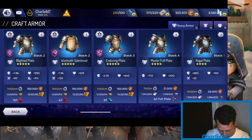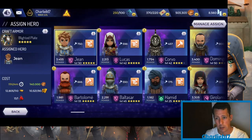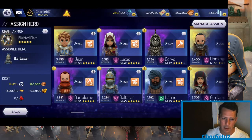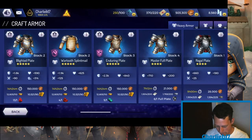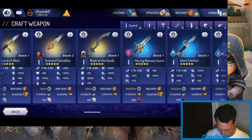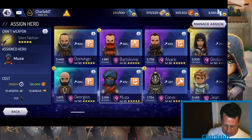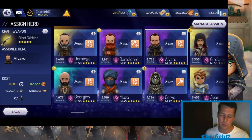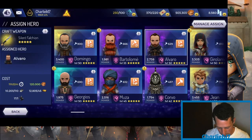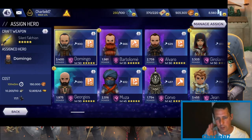For the armory, Ballastar is the hero you want — he crafts armor the cheapest, with Jean also doing it fairly cheaply as a secondary option. For weapons smithing, Alvero is the one — Musa can do it cheaply as well, so you've got two options there. As with the workshop, don't worry about the time difference; a few extra coins saved is far more valuable than finishing 40 minutes earlier.